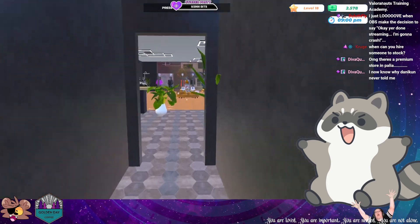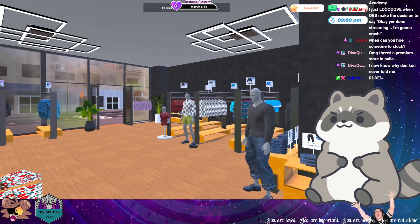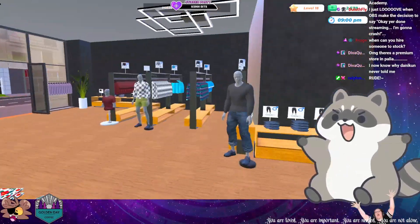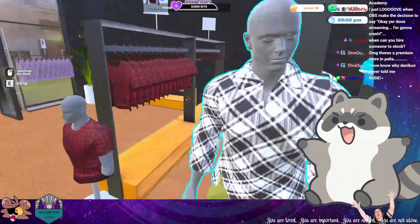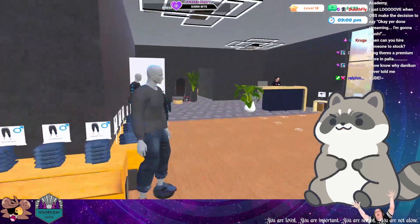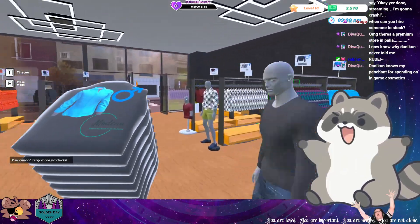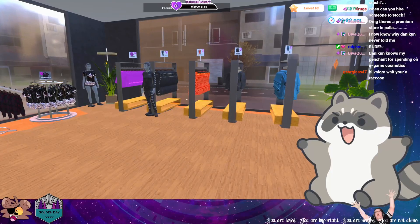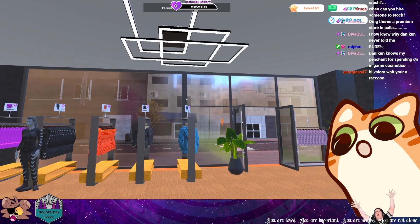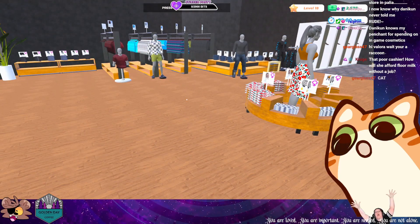Oh my god — yeah, it's not just a premium store, it's a heckin' premium store. Let me get rude. Let's see — I need one, two, three, four, five, six, seven, eight, nine — nine blue. I think I put one away, whatever, I don't care if I'm short one. Hi Gear, how's it going? I'm a raccoon — sorry. There you go, I can be a cat now.